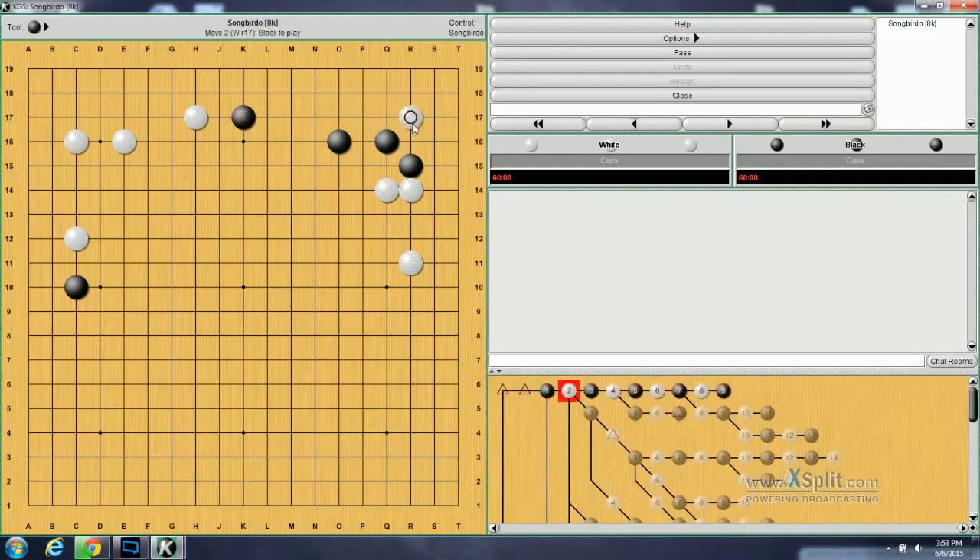Moving on to problem number 122. It begins with Black defending this way. The question for White is: how should White continue this? White's continuation is to Hane here, and if Black blocks, White can atari this stone.